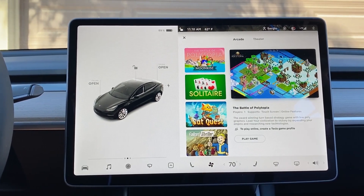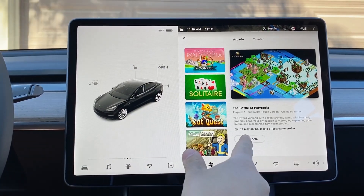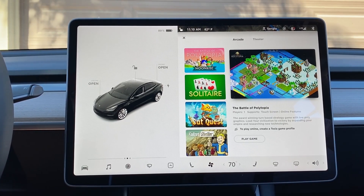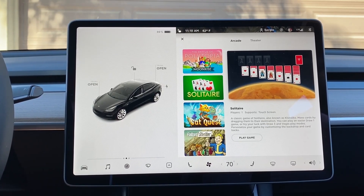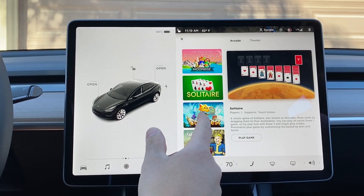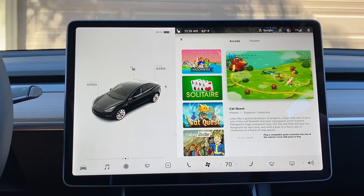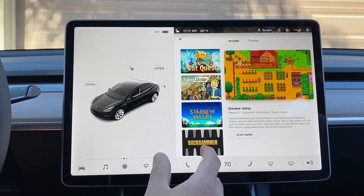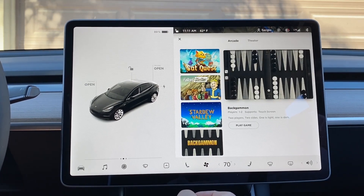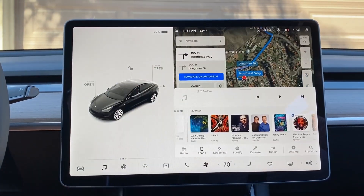Let's check out the arcade. It looks like they have added a few games here. Here's that Polytopia — looks like you'll be able to play this online, which is different, something we haven't seen before in Tesla games. We have Solitaire — one player, touchscreen. Cat Quest — one player. We don't have a controller, so once we get one, we'll be able to play some of these other games. Definitely a couple of added games.